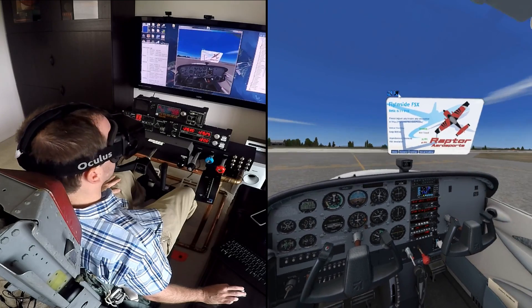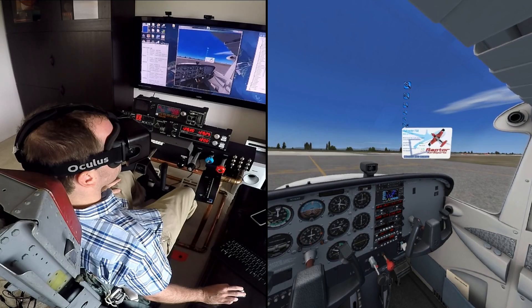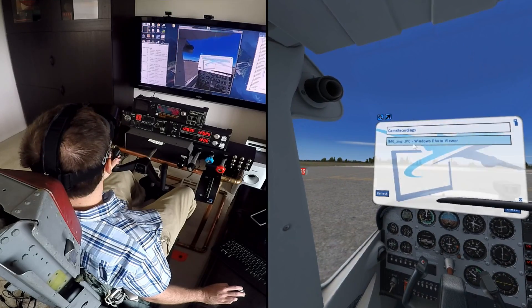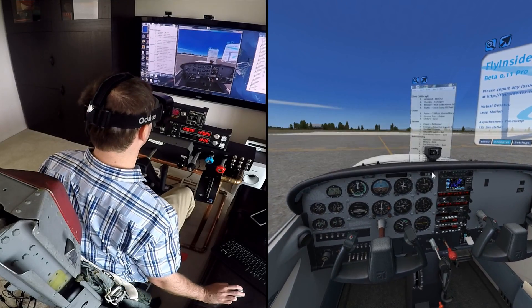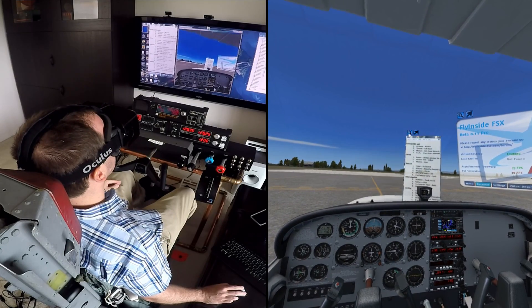Another incredibly handy innovation is the menu system, where you can pick menus up, move them around in 3D space, zoom them in or out, and place them wherever you'd like in the aircraft. Coupled to this is the ability to access the desktop from inside the game, and actually publish an application running on your desktop back into the virtual cockpit.